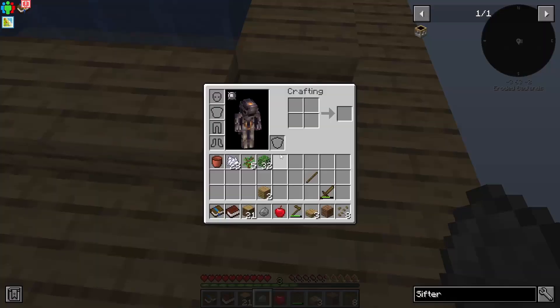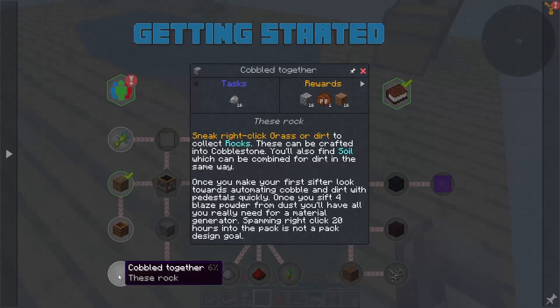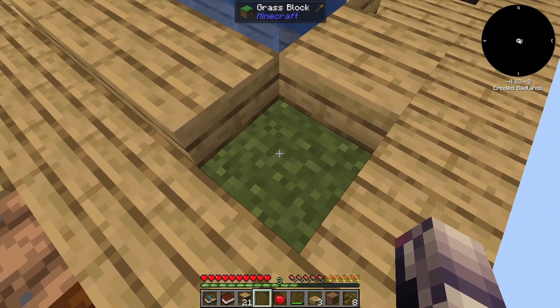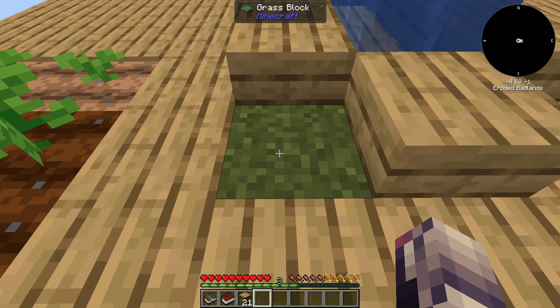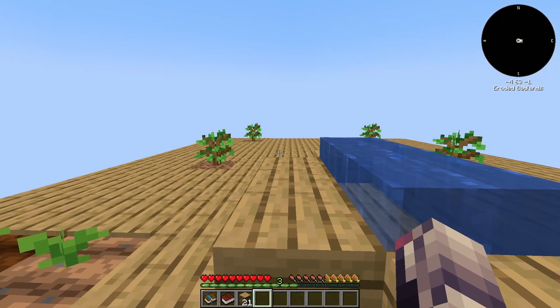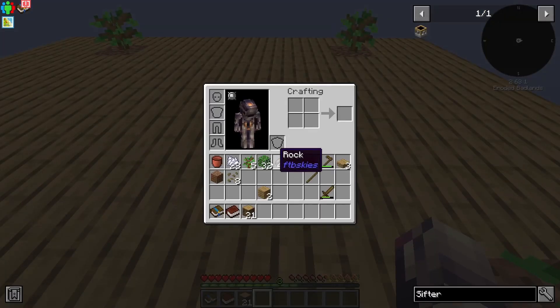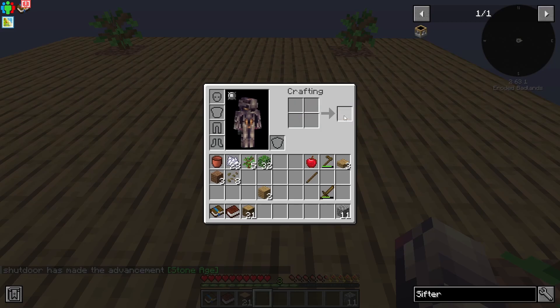So there we go. I figured out how to get cobblestone — if we actually look down here, you can see it says 16 rocks: sneak right-click grass or dirt to collect rocks. So we're just going to clear out this and then just spam right-click. It looks like these just kind of fly everywhere. So that's how you get cobblestone early game, apparently. Four of those makes cobblestone, and this makes more dirt.